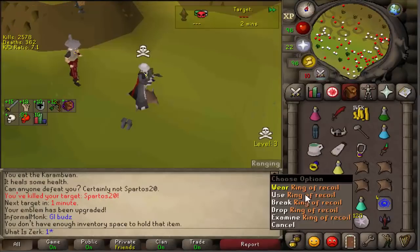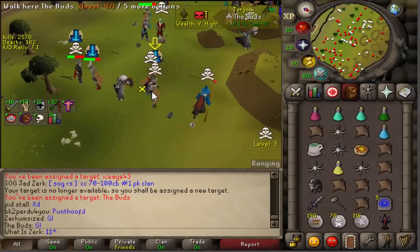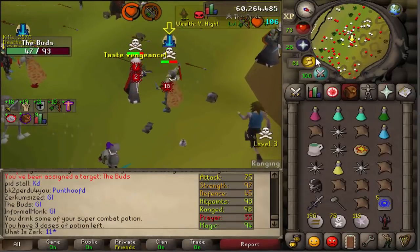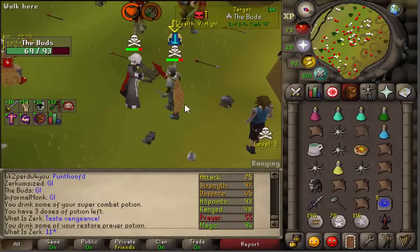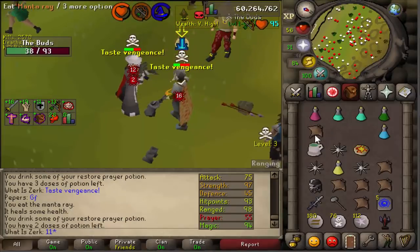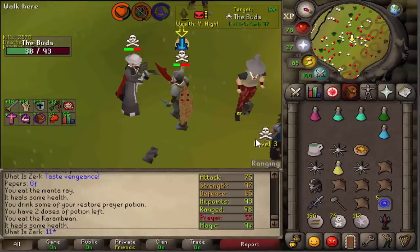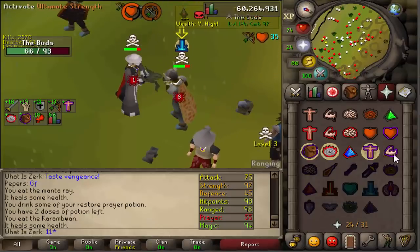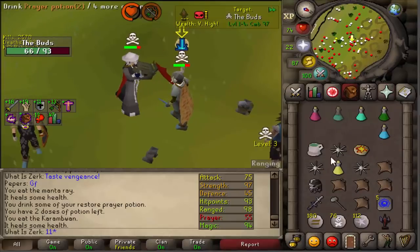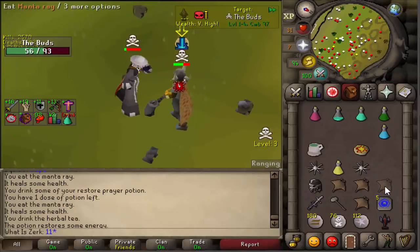We have a zerk target — he's using the D scim so he's got melee, 75 attack, basically a maxed 75 attack zerker, probably got the AGS. He could have nearly died to the carol's crossbow — it's so strong. I wasn't sure what HP he'd be on because he might triple eat. Oh, we could have nearly died there.